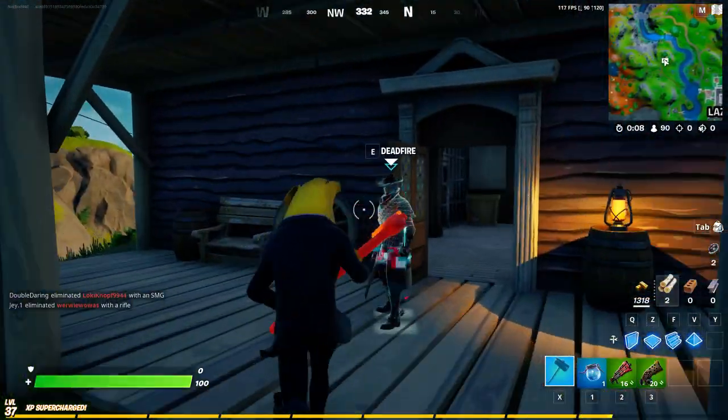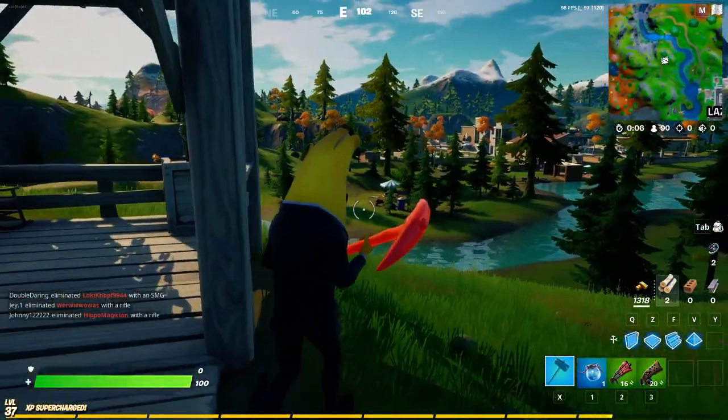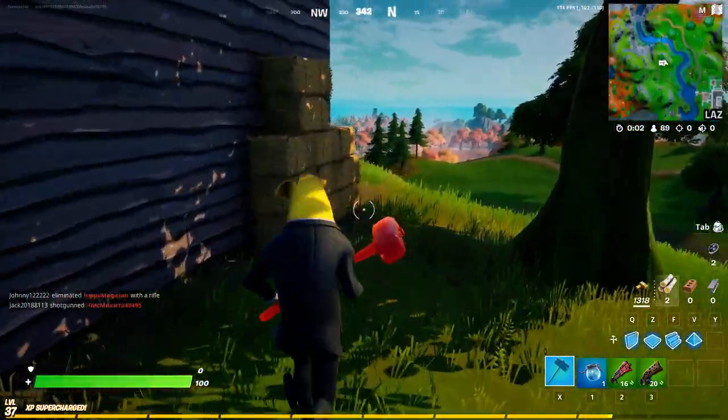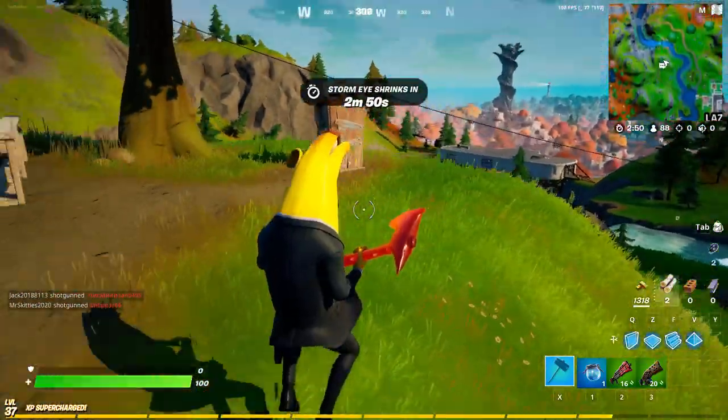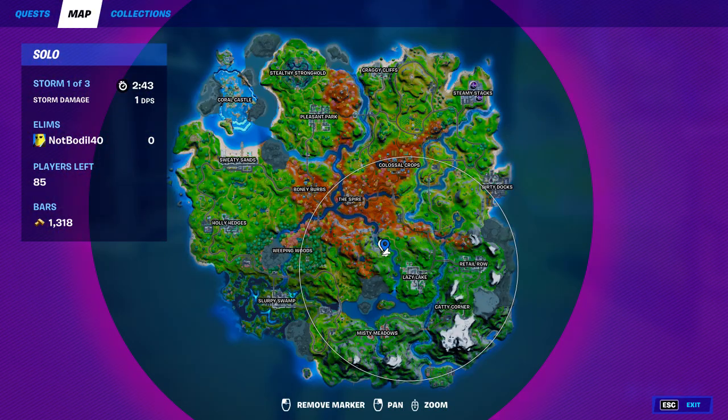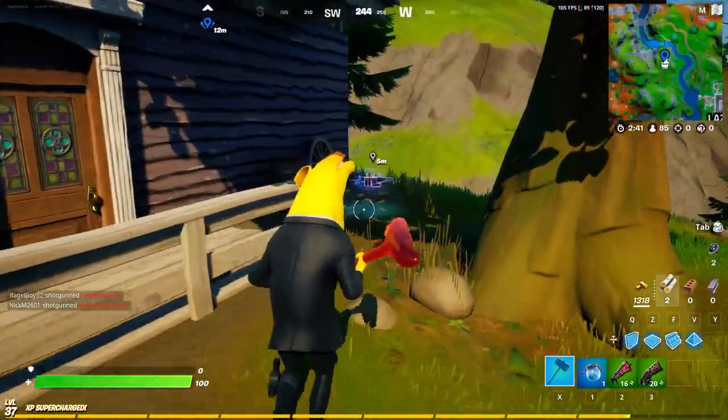So basically you just come here and visit. He was like dabbing and stuff. You just come here, spend your bars, and that should be it — that should complete your quest. The location is on the top left of Lazy Lake, right over here. You drop here, do the challenge, and that's about it.